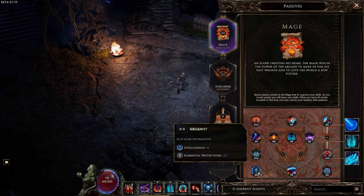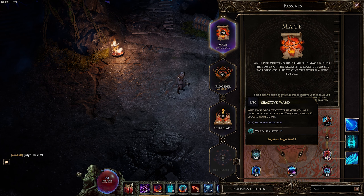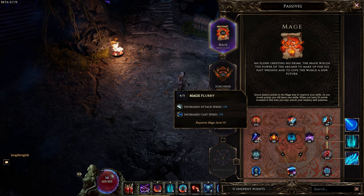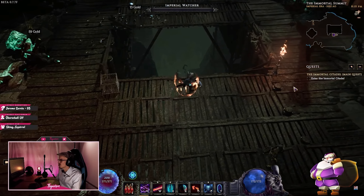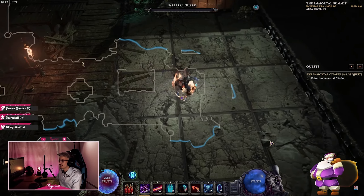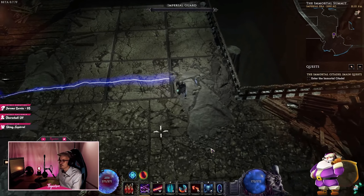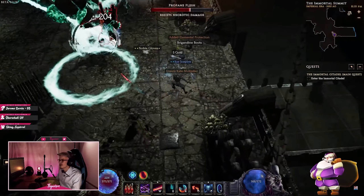For the base passive tree: take 8 out of 8 Arcanist because flat intelligence is amazing; 2 out of 8 Elementalist because we need to spend the points; 1 point in Reactive Ward; 4 points in Mage Flurry as cast speed is super important for Lightning Blast; and finally 5 out of 5 Warden, as ward is your friend very soon and you need the retention. We will be using ward for the rest of the playthrough as a substitute for protections.